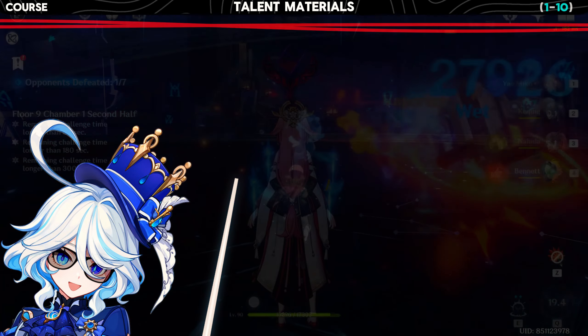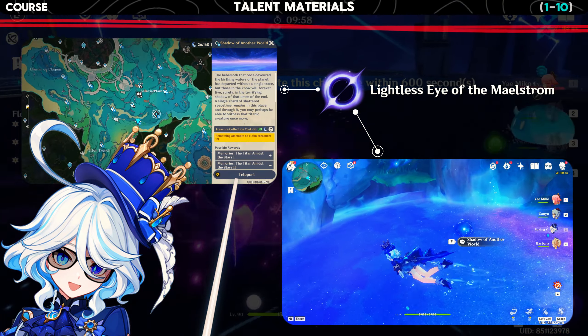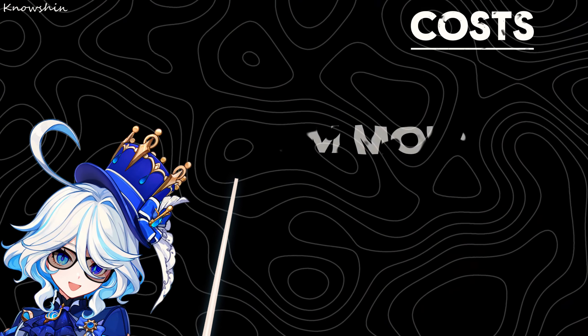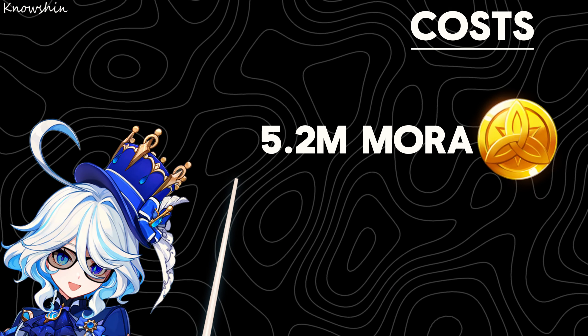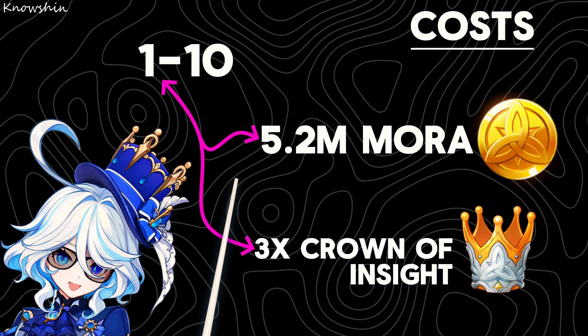As for the boss drops, it's a weekly boss whose domain is right over here. If you do not have this domain, then you must complete the Fontaine Archon quest to unlock it. Along with these items you also need 5.2 million mora as well as three crowns of insight to get all three of her talents from level 1 to level 10.